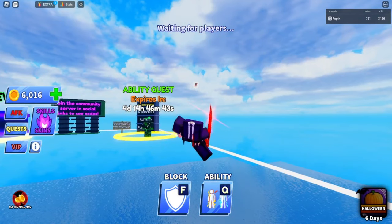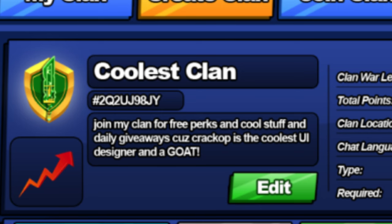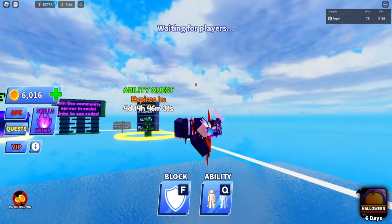Anyway guys, so the clan system — as I put the image on the screen right now — there's my clan, create clan, join clan, and clan points. When you create a clan you have the clan name, they'll give you a tag, and you can have a description. You can edit those as the clan leader. It looks a lot like the Clash of Clans clan system.